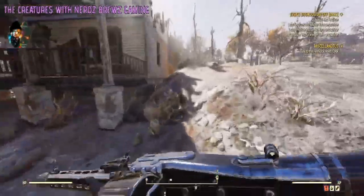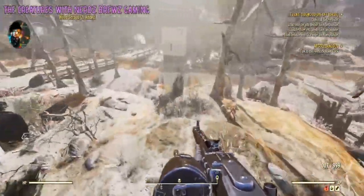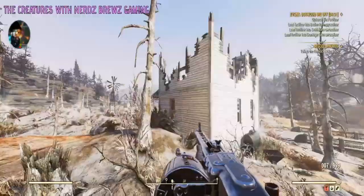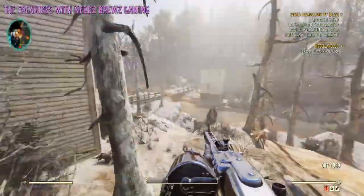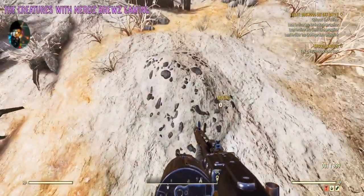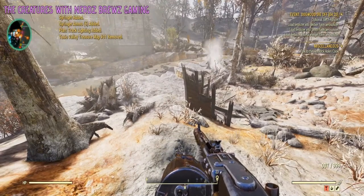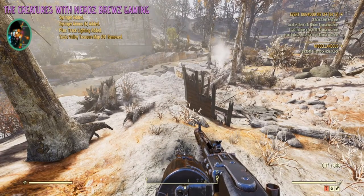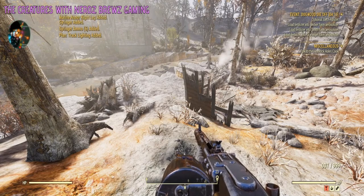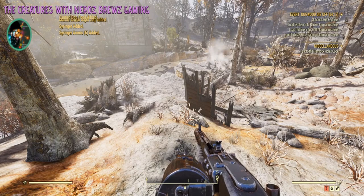Alright. Just so you guys know, if you're doing this one, it would be west of the broken house. Tracking lights — I think I have tracking lights already. That's so fun. Marine armor, though — if we can get a whole marine outfit, that would be dope.